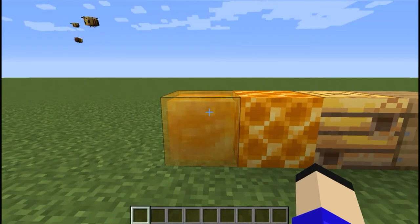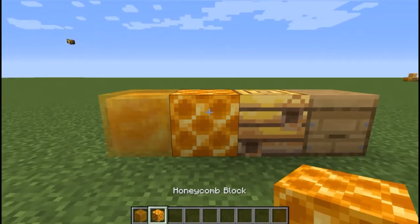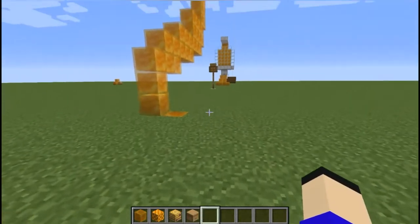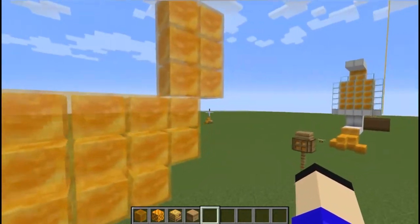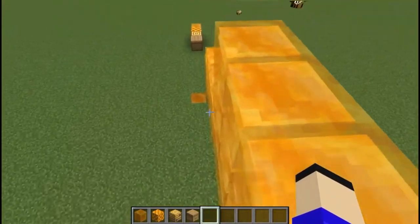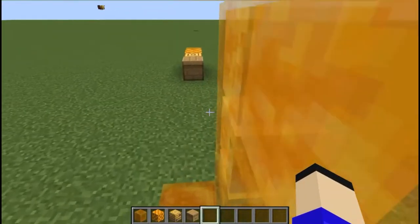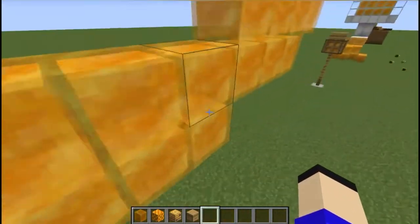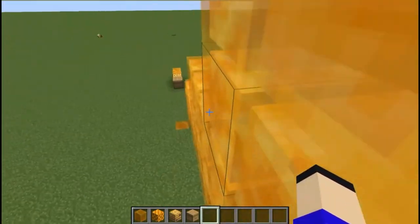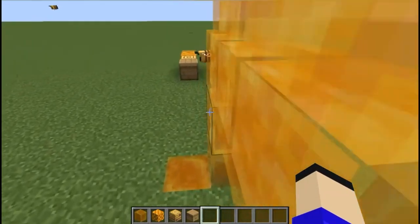Let's take a look at the blocks first: the honey block, honeycomb block, bee nest, and beehive. A really interesting property of the honey block is when you slide down it or put your Minecraft body on it, you can slide — you won't fall directly down. Just a little fact about the honey block.